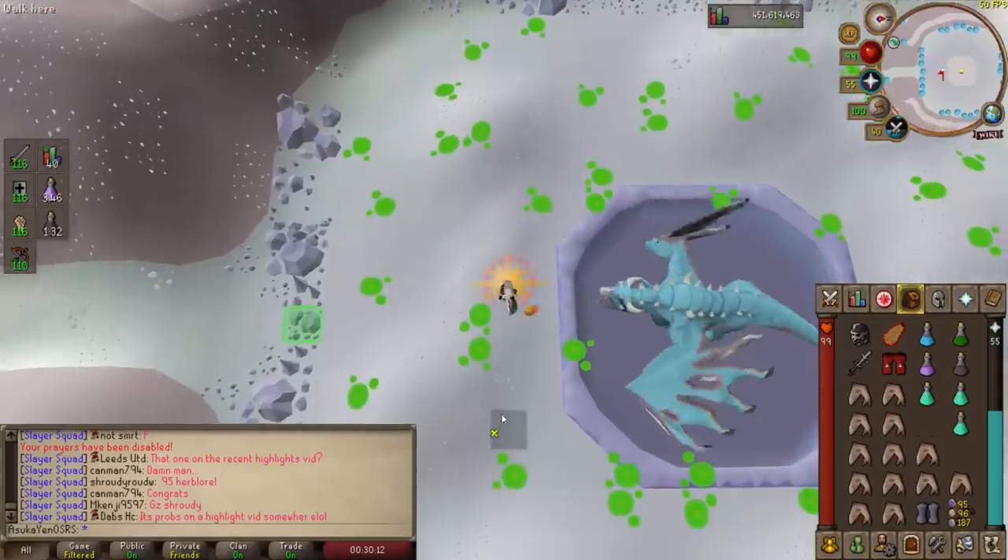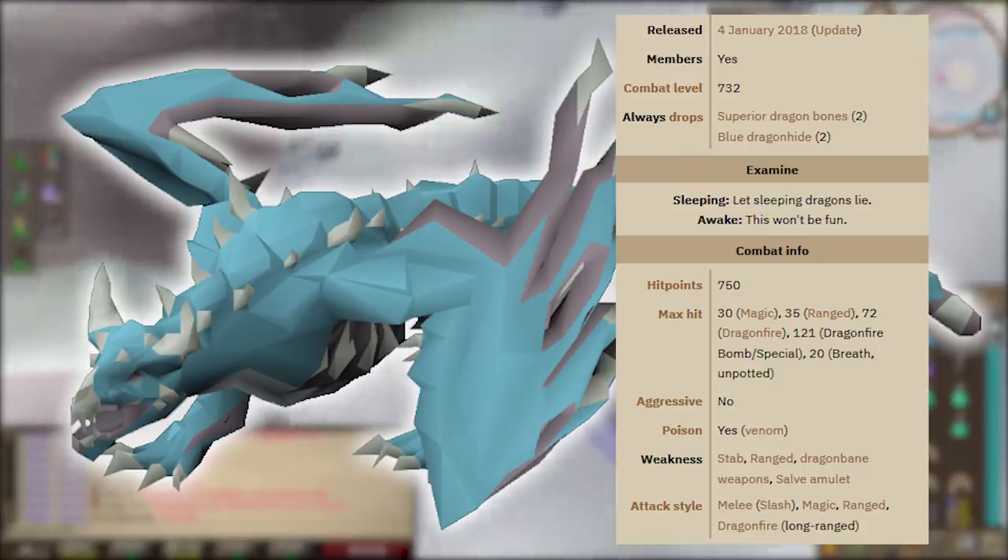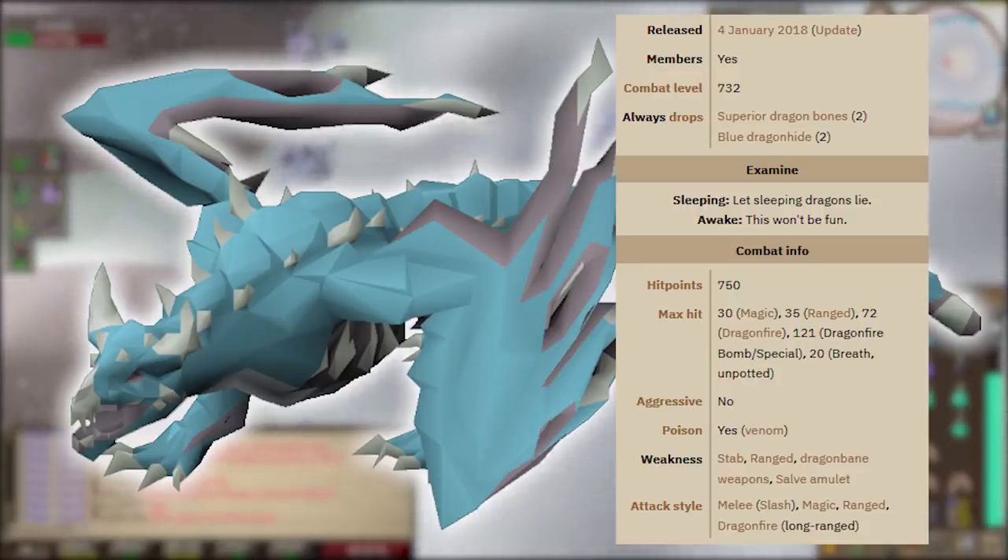Vorkath has a combat level of 732 and always drops two superior dragon bones and two blue dragon hides — a guaranteed roughly 20,000 GP per kill. Vorkath has a hit points level of 750, with a max hit of 30 with magic, 35 with ranged, 72 with dragonfire, and 121 with the dragonfire bomb special. That last one means if you get hit dead-on you cannot outlive it even with overangling at 99 HP.